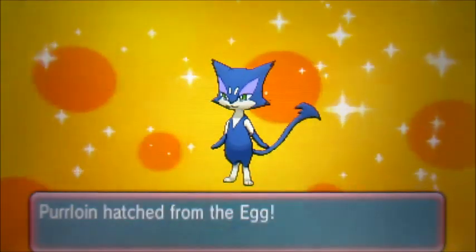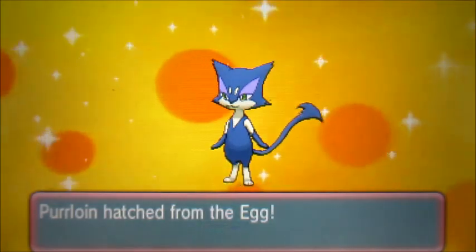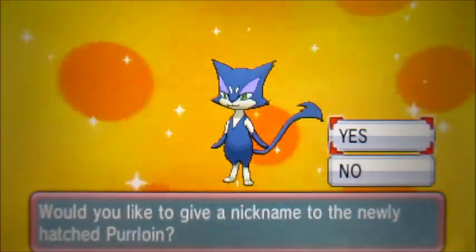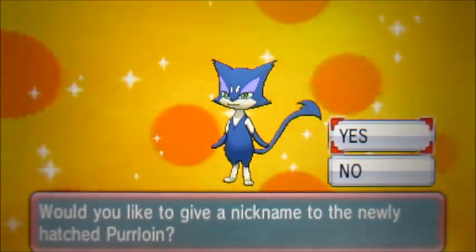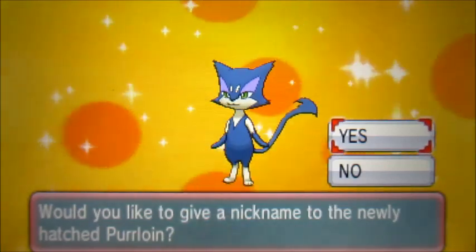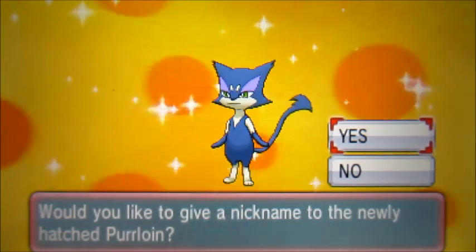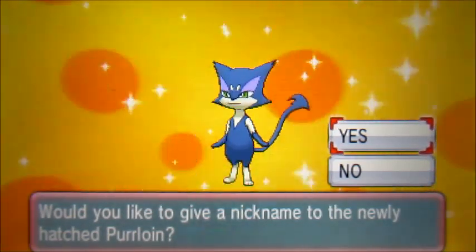Yes! That is it! Oh man, I'm really happy to get this one. Hey guys, King is Kid 18. That is a shiny Purloin! It looks great — it's a slightly darker purple, it's got nice purple eyelids instead of pink eyelids.